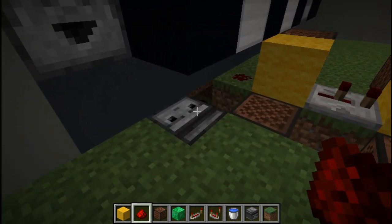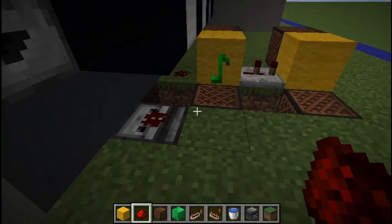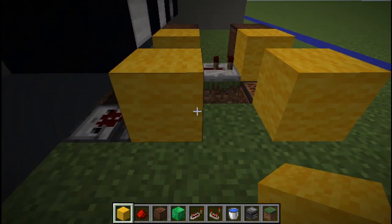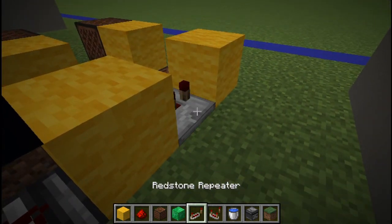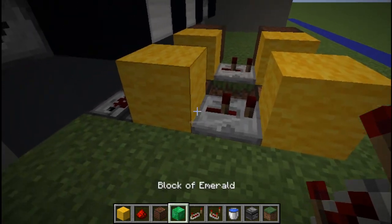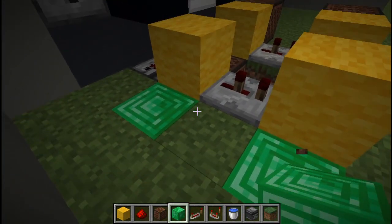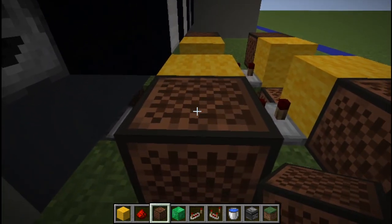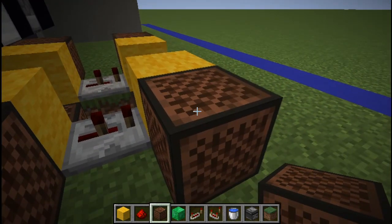Back inside the machine, place some redstone on top of that observer, then place two solid blocks with a repeater on a two-tick delay between them. Place your emerald blocks in the floor with note blocks on top, then click one note block 11 times and the other 12 times.